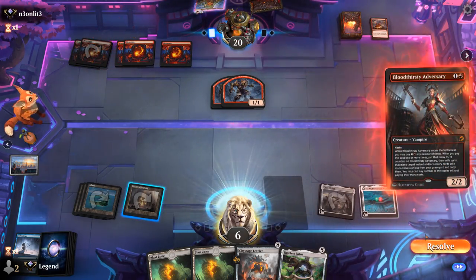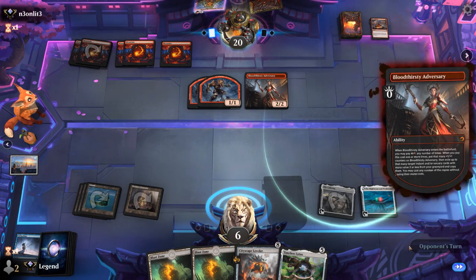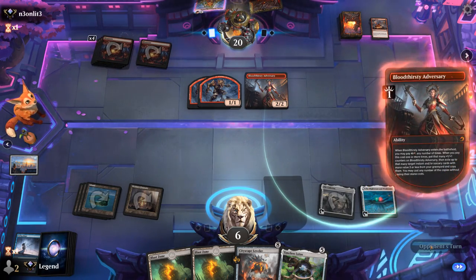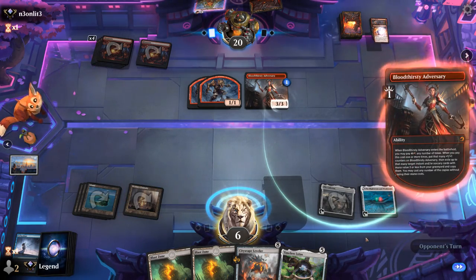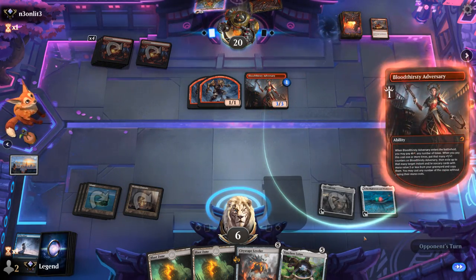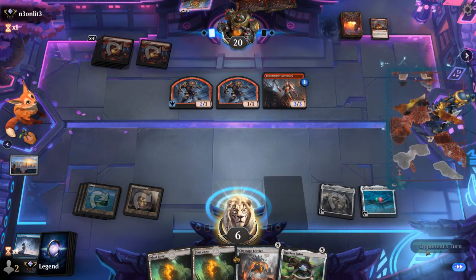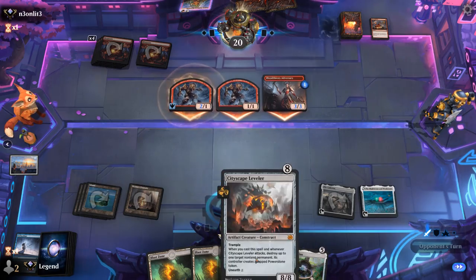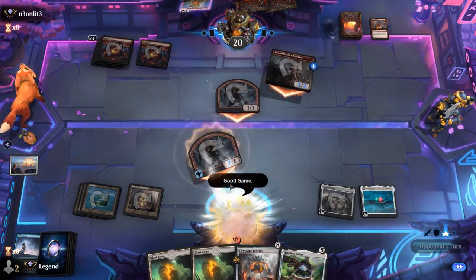There's a land and there's the Adversary for five mana. GGs. Yeah, Mono-Red's a tough matchup. We can stand a chance if we're maybe on the play with Urza's Commands, or an early Thran Spider would have been pretty good in this matchup. A turn short of casting Leveler. GGs, onto the next one.